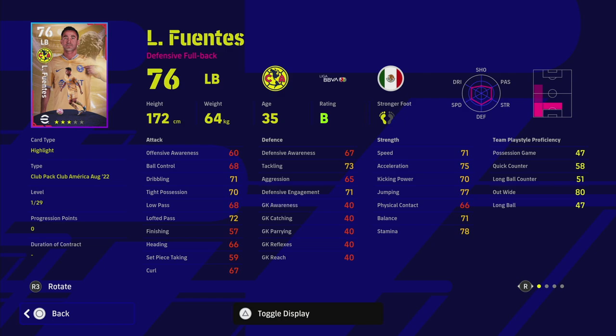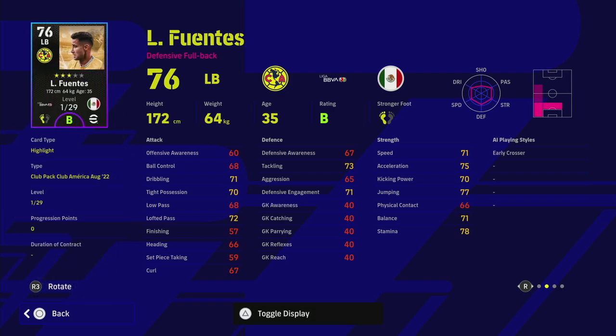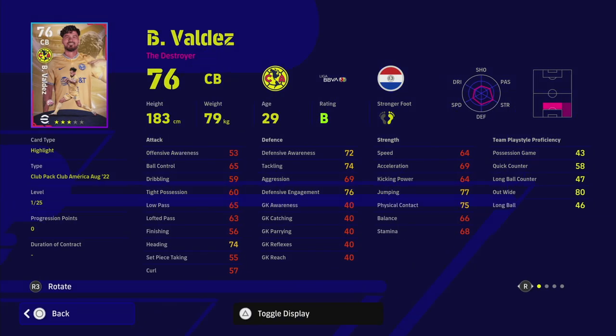First up we've got Fuentes — apologies, I'll probably butcher these names. He plays in the Liga BBVA Mexican League, was added with the eFootball 2.0 update. He's got unwavering form, B rating, 75 acceleration, 72 lofted pass, 73 tackling, and 29 levels to go. A nice player render too. He plays 80 team play style proficiency out wide, and he's a very solid defensive full back.